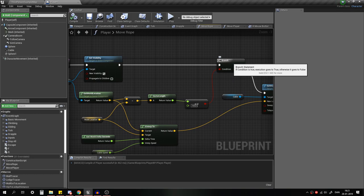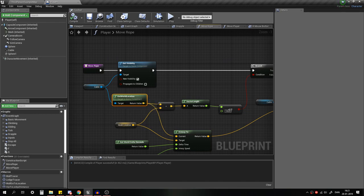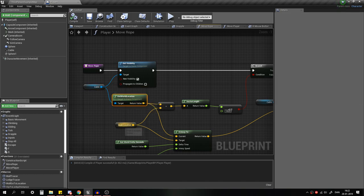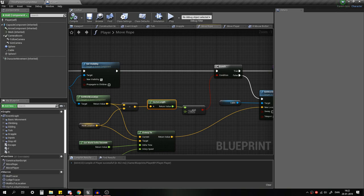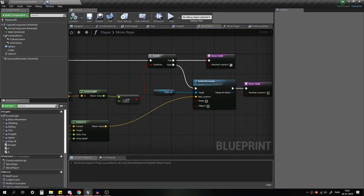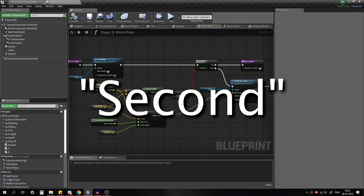Then we branch: we get the world location of the cable and the hook location, get the distance between them — Cable Get World Location minus Hook Location — then we get the vector length. With that length we check if it's less than or equal to 100. If it is, the hook has reached its location. If not, we move the cable. Remember, this is updating every single tick.